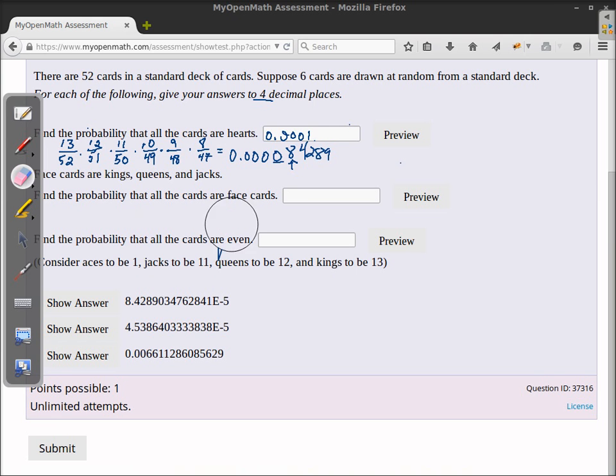Now for the probability that all the cards are face cards — given that kings, queens, and jacks are considered face cards — there are four kings, four queens, and four jacks, meaning there are 12 possible face cards out of 52 total cards. So there is a 12 out of 52 probability that the first card is a face card.